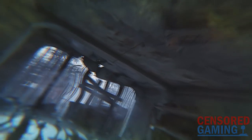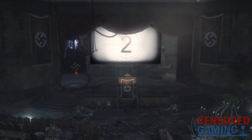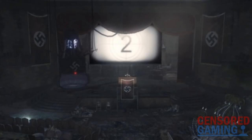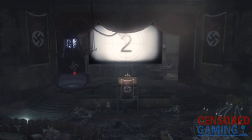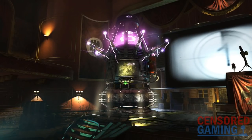A recent stream of one of the remastered maps has revealed that changes have been made to the maps' use of swastikas, and we do not currently have an official explanation about this from publisher Activision. The level Kino Der Toten originally appeared in Black Ops 1 and is set in a Nazi Germany movie theatre. The devs had decorated the map with many swastikas back in 2010, but the recent stream revealed that these have been removed and replaced with the eagle and iron cross symbols instead.